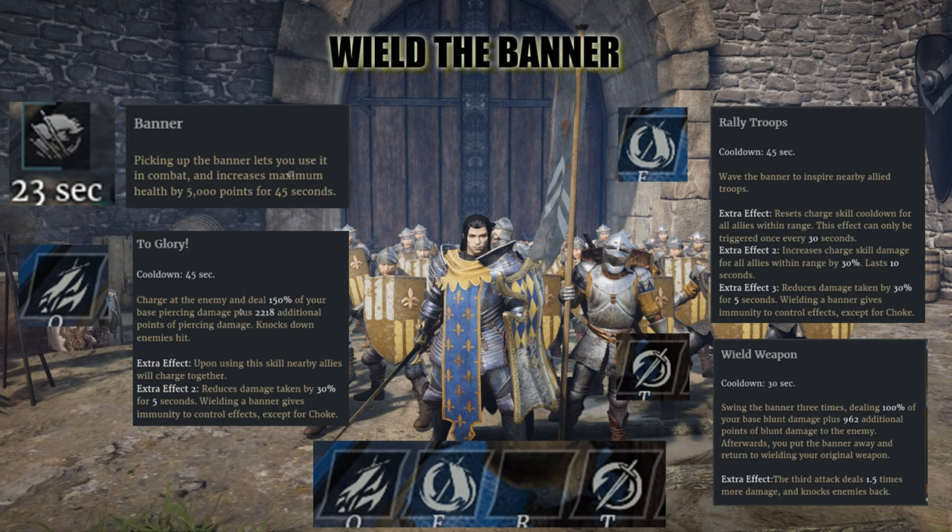Rally troops has a 45-second cooldown: wave the banner to inspire nearby allied troops. Extra effect one resets the charge skill cooldown for all allies within range — this can only trigger once every 30 seconds. Extra effect two increases charge skill damage for all allies within range by 30%, lasting 10 seconds. Extra effect three reduces damage by 30% for five seconds. I'm going to look at whether that 30% charge damage increase is applied to the base or stacks on the charge bonus — it might not be as big as you'd think.